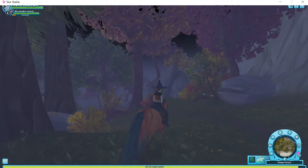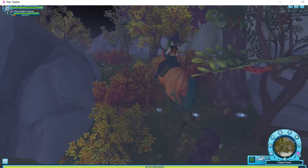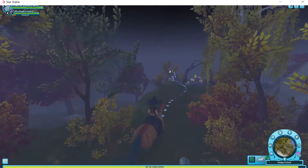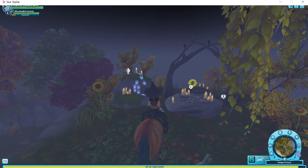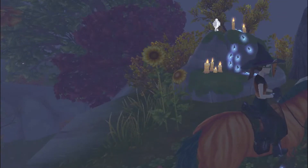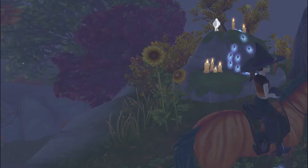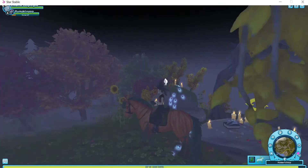Another very important thing you must know in order to get the free raven pet is where to find the altar. The altar is right through those bushes, right on down here. As you can see, we have the little station right there. The coordinates to this are X: 66 and Y: 119, so 66 and 119 are the coordinates to where to find the altar.